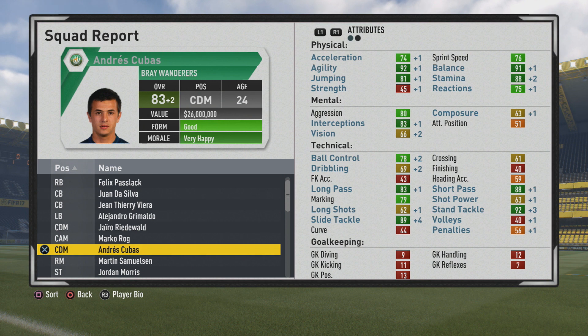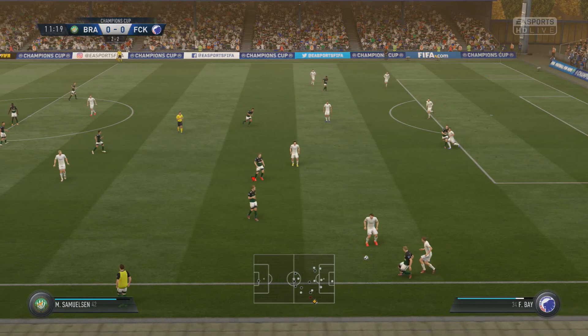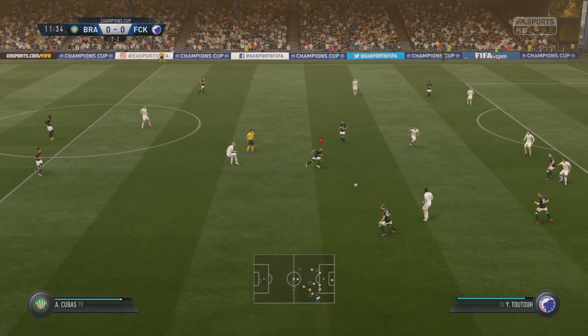Marking is moving up also. You can see now 92 stand tackle, 89 slide tackle, with 88 stamina — very good. Agility and balance, and jumping has even gone up a bit also, which will help out winning those headers on occasion and getting into those gritty little moments in the midfield.